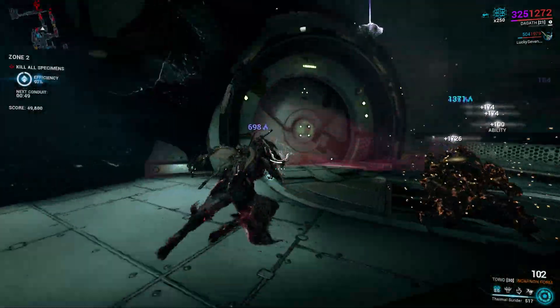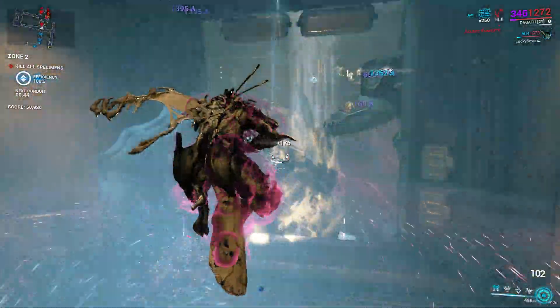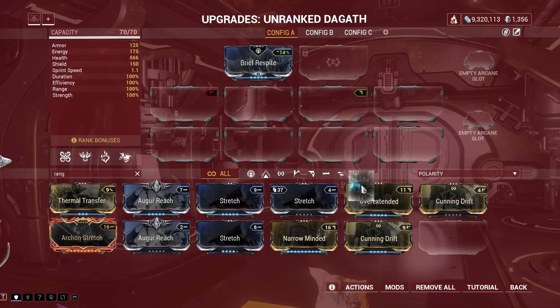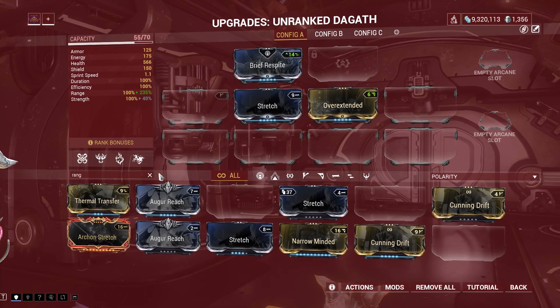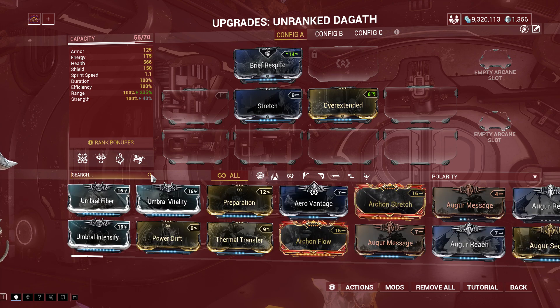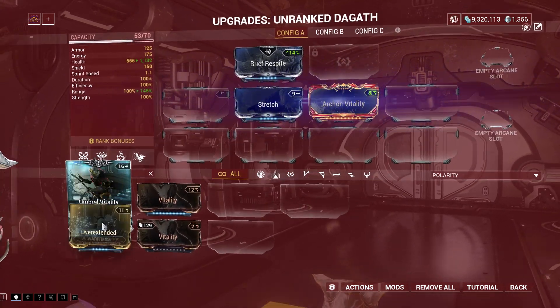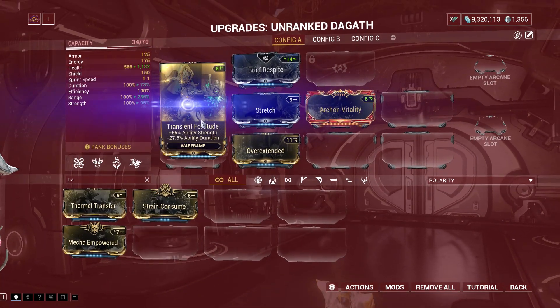But is Thermal Sunder bad right now as a subsume ability? While it has lost its power to do insane damage against high level enemies, it's still one of the best subsume abilities in my opinion, since you can still use Thermal Sunder for leveling your Warframes solo in the Sanctuary Onslaught. There are two leveling builds I recommend while playing solo right now.